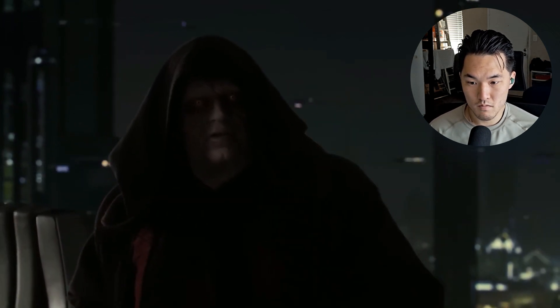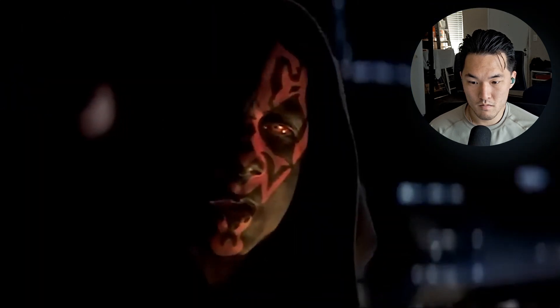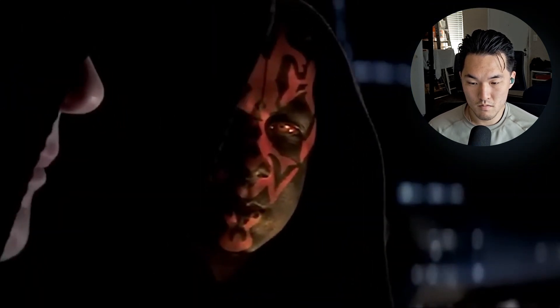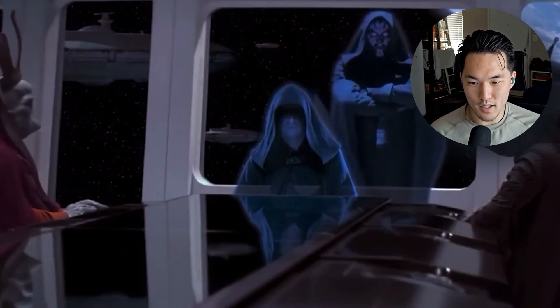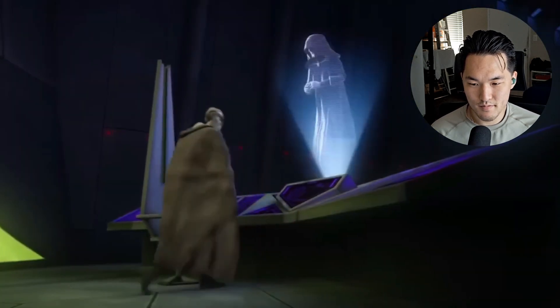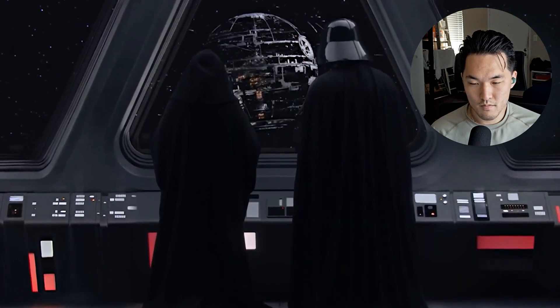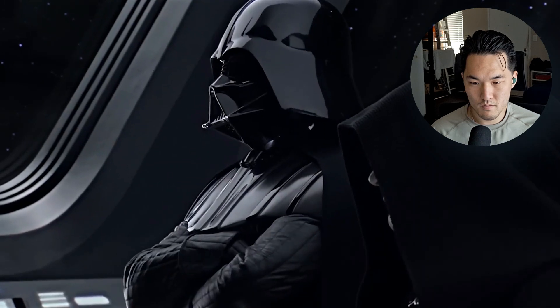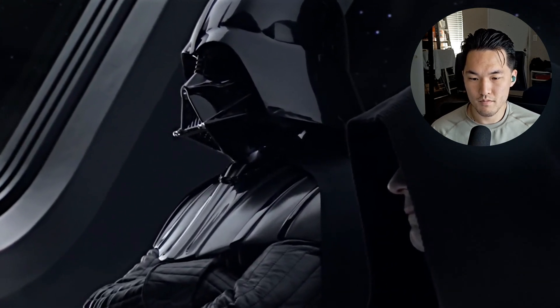Such a model ensured the Sith grew in cunning and power with each generation, and kept to the shadows rather than repeat the infighting created by having too many Sith at one time. The Sith Master instructed the Sith Apprentice in the arts of the dark side of the Force, passing along their knowledge. Should an apprentice be killed, the Sith Master could replace them, or even kill their current apprentice if they'd found a potentially more powerful one. The Rule of Two always assured the two surviving Sith Lords were as powerful as possible.